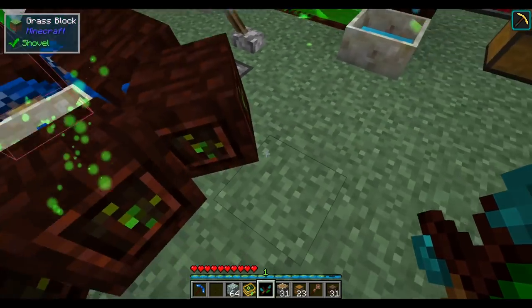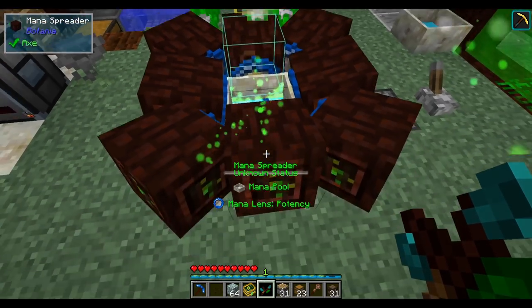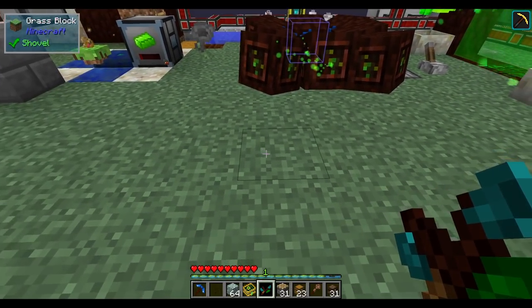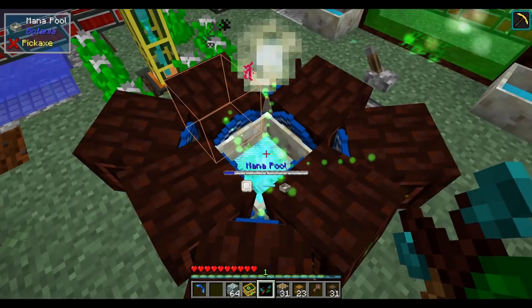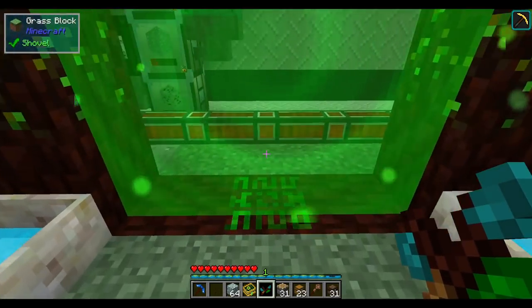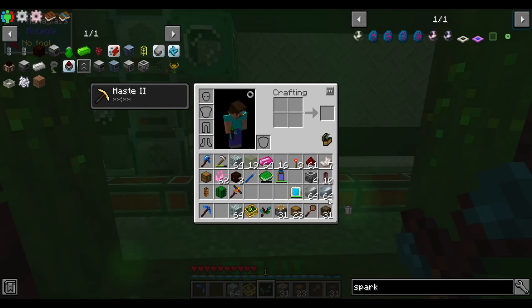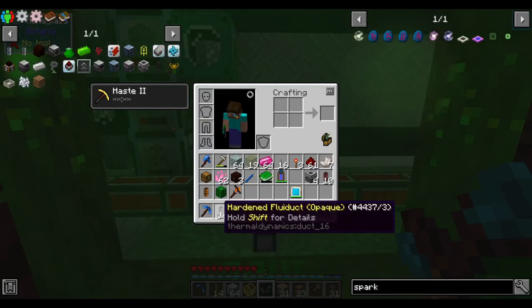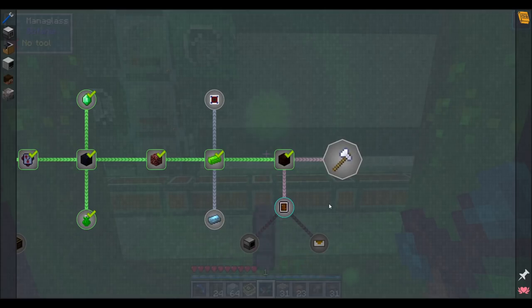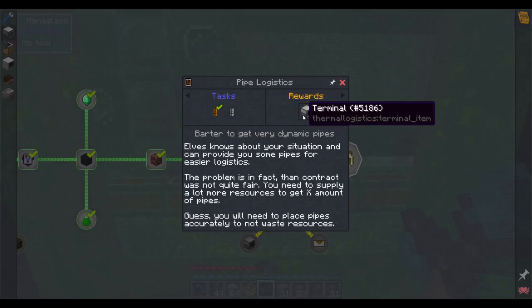With auto-filled pools they won't empty on us mid-craft. Trading gives us hardened fluid ducts and regular item ducts. Once we get the item duct we complete a quest and get a terminal — quest complete!